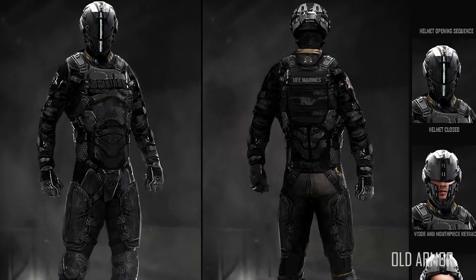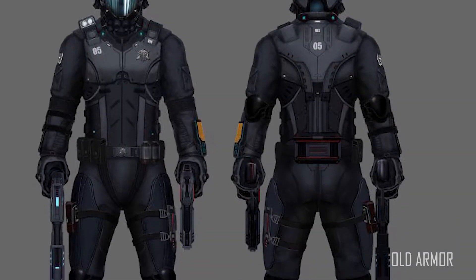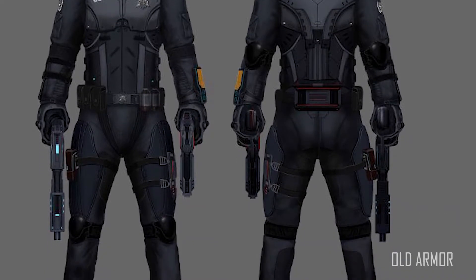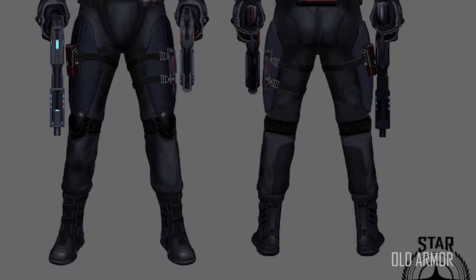So we were slightly confused in the beginning — how do you make a less sophisticated, less streamlined version of the Marine armor and also the Outlaw, while making it look aesthetically pleasing and functional? Our answer to that problem was introducing more softer materials like leather, cloth, exposed wiring, hoses — elements that make it feel older and more cobbled together.